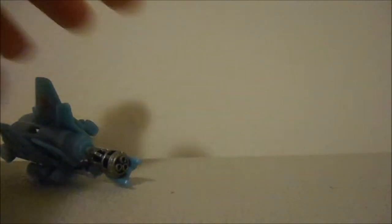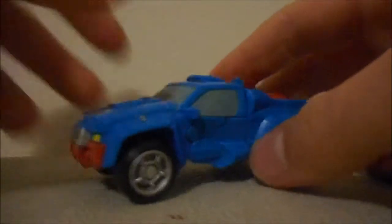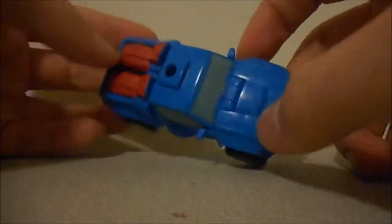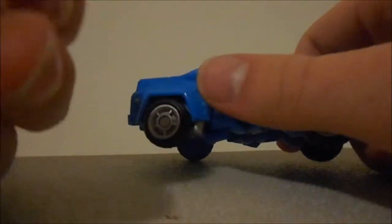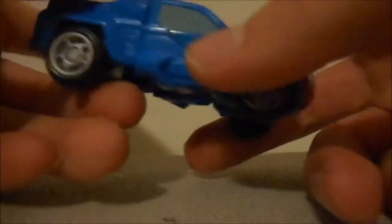Here we have Gears — the main figure, the main meal, the steak. If you're a vegetarian — which I support, vegetarians are awesome — your fettuccine Alfredo. This is your main course. This is why you bought this set. If you bought this for Eclipse you're crazy. Anyway, here you have him in car mode — he looks really nice, it's a little darker blue in person than it shows up on my camera.